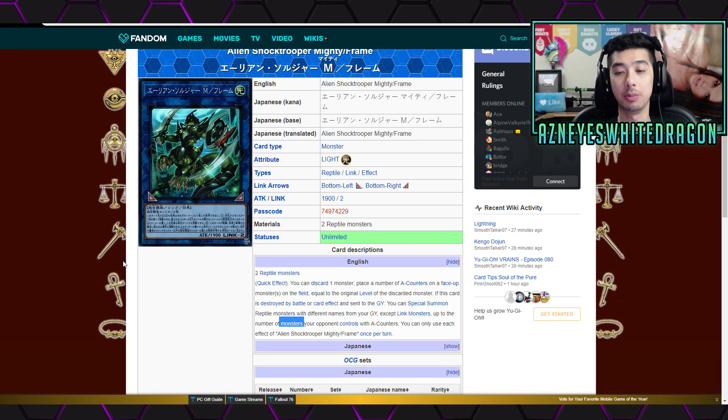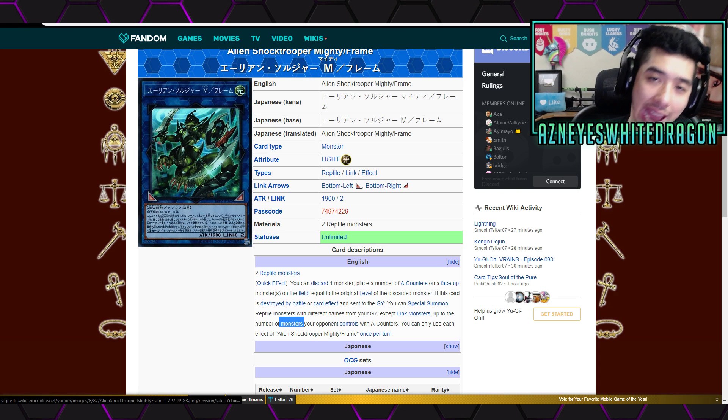Next, the Alien Shock Trooper. You can discard one monster to place A-Counters on face-up monsters equal to the original level of the discarded monster. If you destroy a monster and send it to the graveyard, you can special summon Reptile monsters from your graveyard up to the number of monsters your opponent controls with A-Counters. The ruling here: if one of your opponent's monsters has more than one A-Counter on it but they only have one monster total, you can still only get one monster. It counts monsters controlled, not the number of counters.